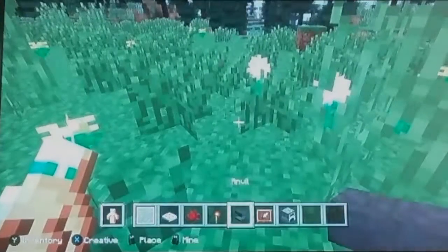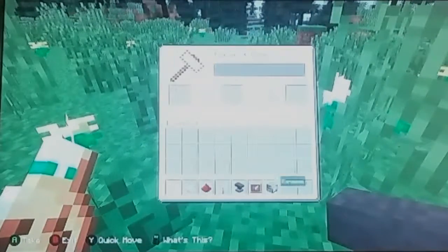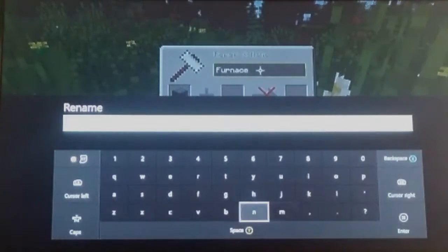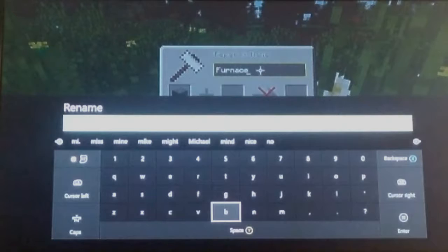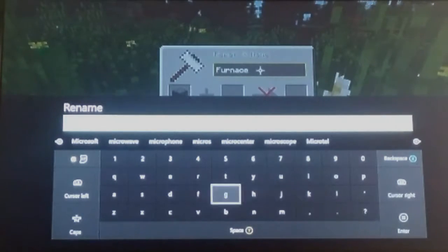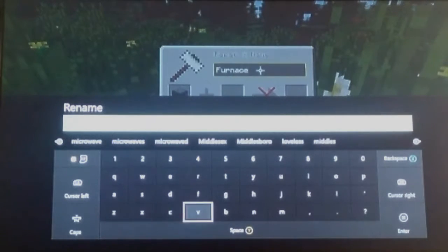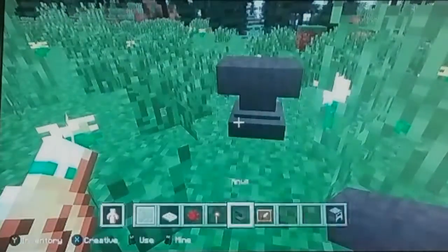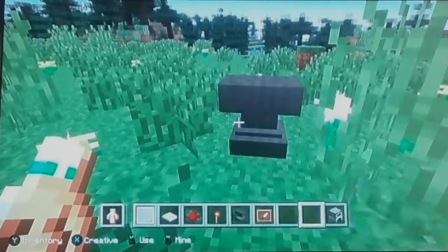First things first, you're going to need an anvil — place that down — and put the furnace in there, and then type in 'Microwave'. Where's the W, A, V — Microwave? As you can see now, I've got a Microwave.